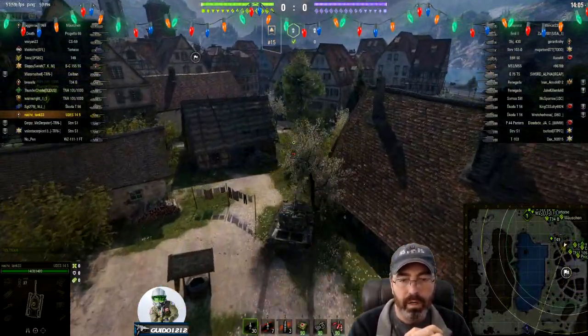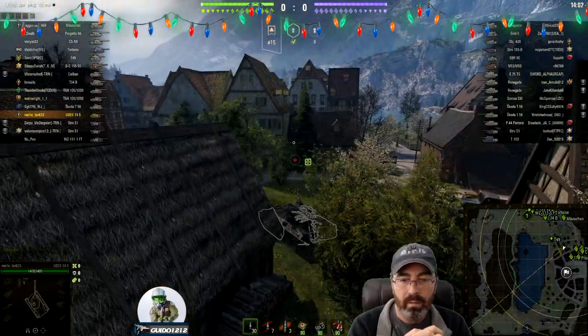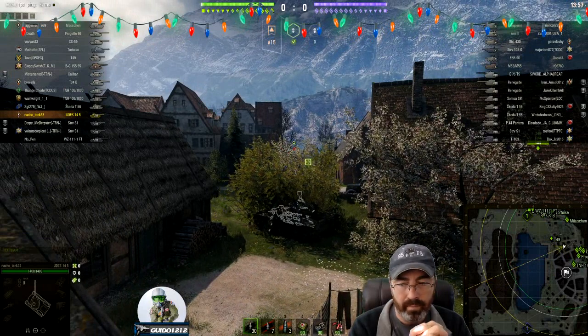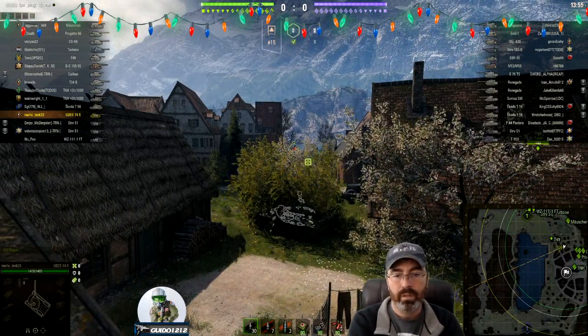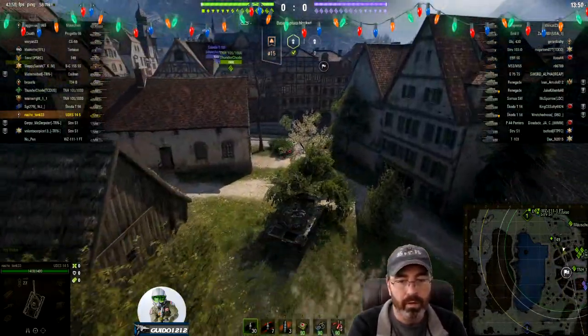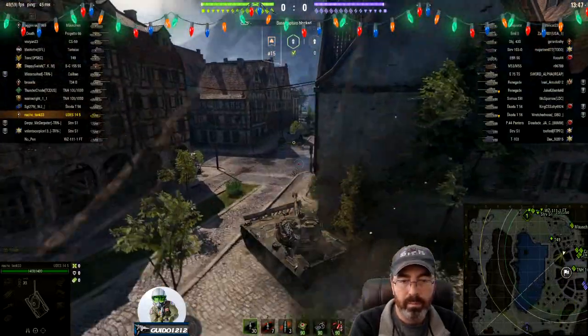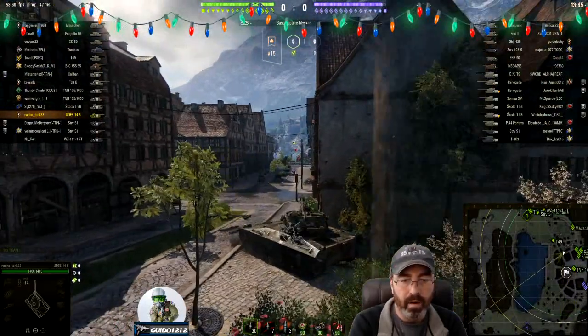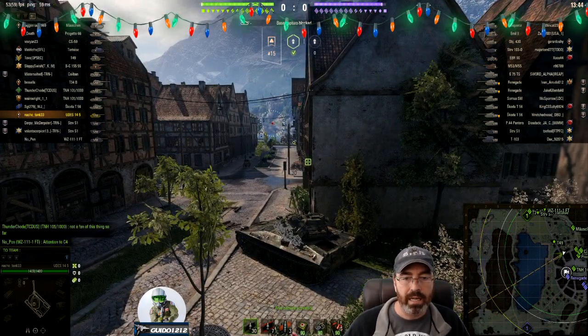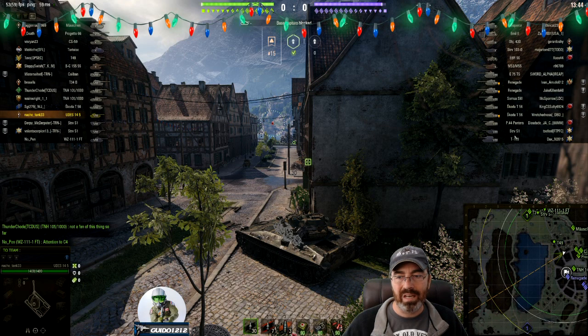We cruise through here headed into the middle, knocking trees down, maybe trying to cover the middle. We're sitting in this bush — looks like we know this bush well. Then we move forward. I don't like this spot because if something sneaky gets right there, they are going to see you and you are not going to see it. Not much sneaky traffic, which is good news. Their EBR has not been seen.